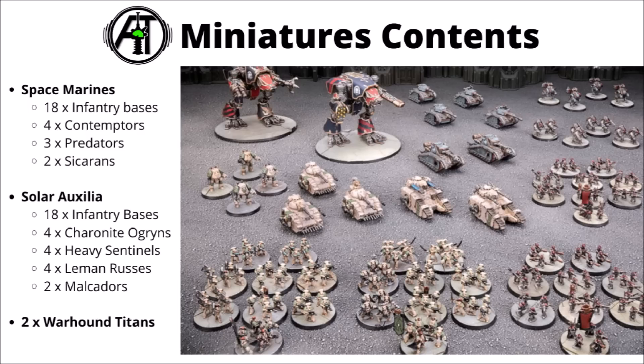Here's a photo of the miniature contents of the box. In the set we've got a Space Marine force with 18 different infantry bases. They do have a good amount of squad variety — with Terminators, Tactical Marines, and Command sections in there. There are four Contemptor Dreadnoughts with different arm weapon choices, three Predator tanks, and two Sicaran battle tanks. On the Solar Auxilia side, there's 18 infantry bases, four Charonite Ogryns, four Heavy Sentinels, four Leman Russes, and two Malcador heavy tanks. Backing them all up are two Warhound Titans — one on either team if you're playing the box set against itself. It just looks like it creates quite a spectacle when it's all ranked up, and I think my favourite bit to look at are all the tiny tanks rumbling about.